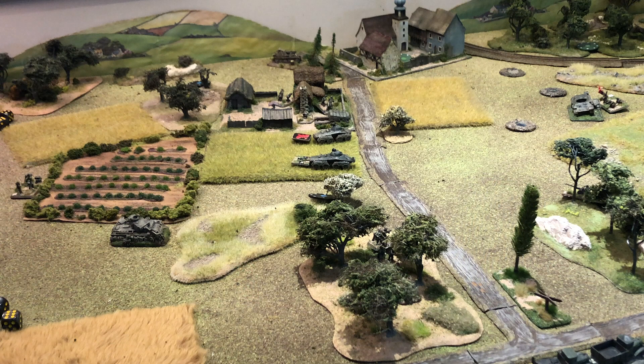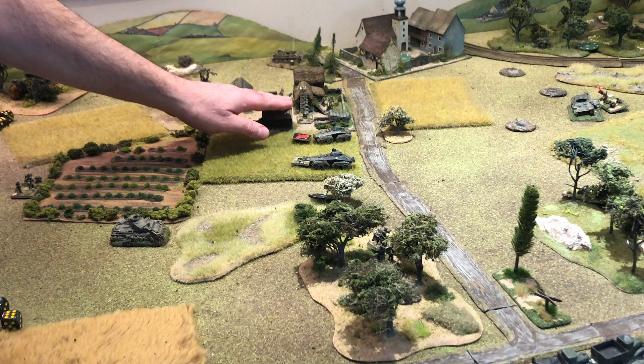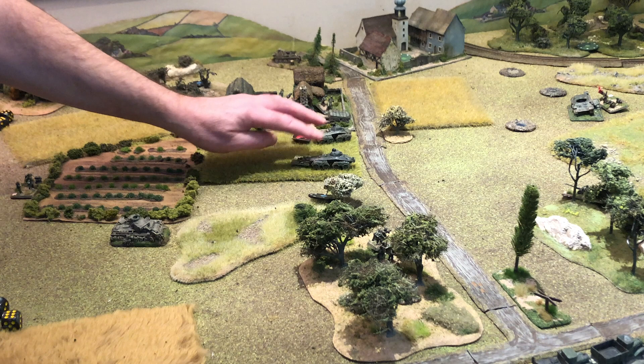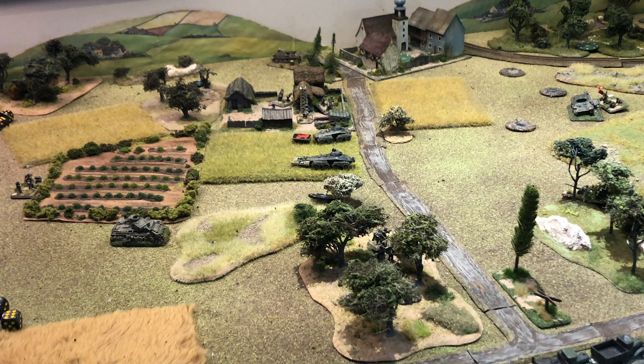We've continued with the German turn, moving over to two company. In the previous turn, I pushed my reconnaissance platoon forward after they had successfully reconned this built-up area. However, they were then bounced by an anti-tank gun that deployed off a combat patrol and suppressed one of my armoured car sections. So it's imperative that I deal with that anti-tank gun. I've still got five company orders left, so the first thing I'll do is issue a rally action to that platoon.